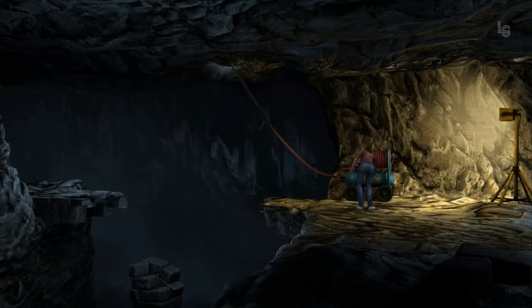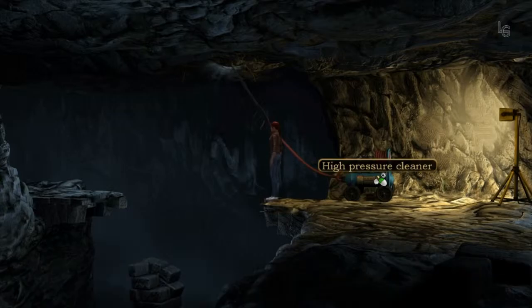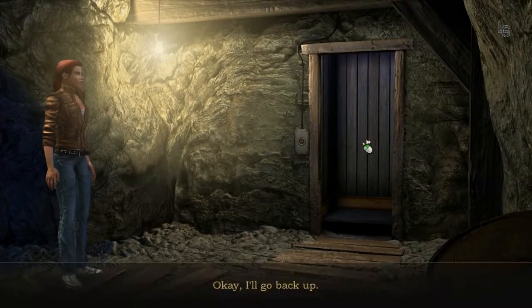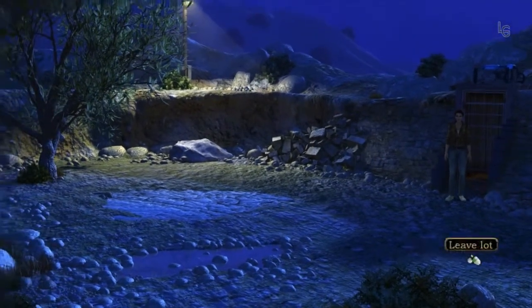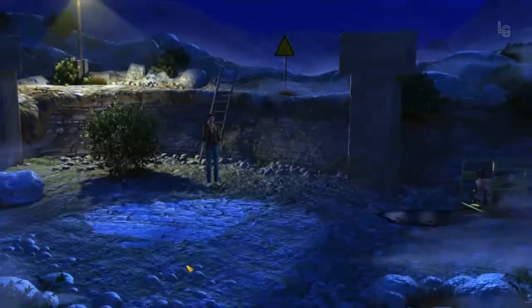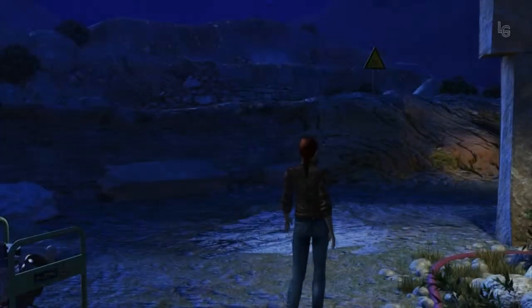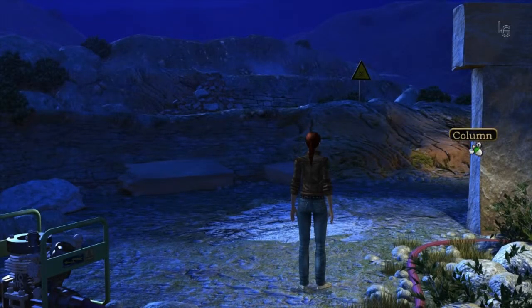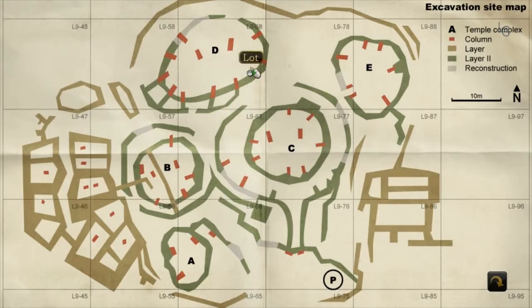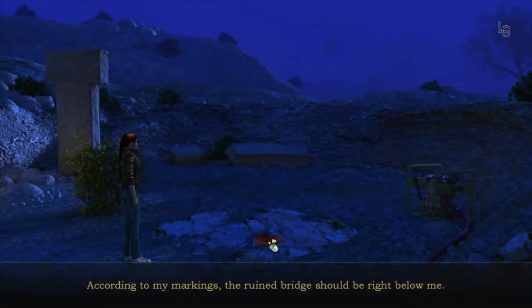Let's see what happens. The dust was blasted upwards through the crack in the rock. Maybe I marked somewhere. I'll go back up. It's definitely not here. Not seeing any more. Different place here. And here was where I found the red earth anyway. Never mind. Not there. Here we are. Yes, and according to my markings, the ruined bridge should be right below me.